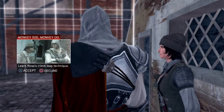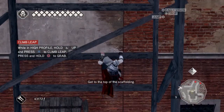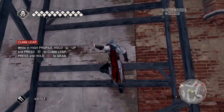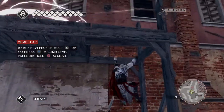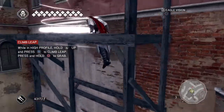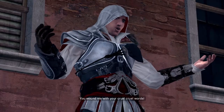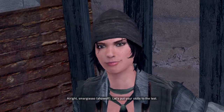Monkey See Monkey Do — learn Rosa's climb leap technique. Very simple, we just have to do what that man did there. That's gonna help us grab the ledge at the height of our jump, helping us scale buildings we couldn't before. You wound me with your cruel, cruel words. All right, smart guy — let's put your skills to the test. I'm all ears. Meet me in front of the frarie.